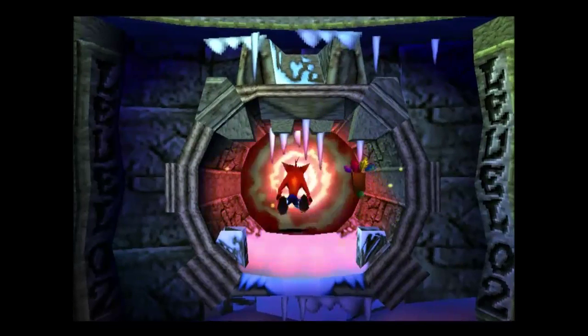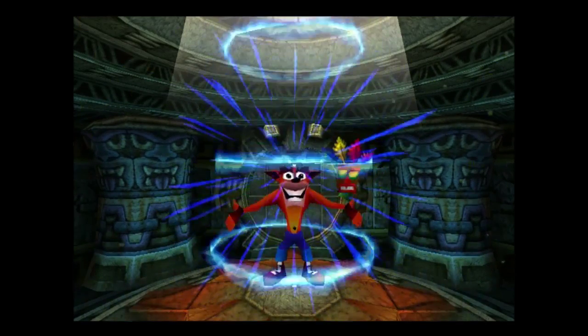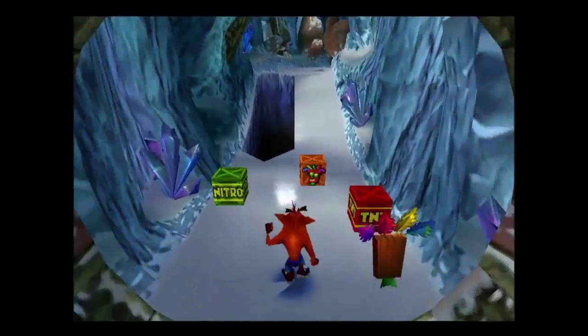Let's go to SnowGo. Now, you can see up there there's a crystal, a clear gem, and there's a red gem — so that's the second of the coloured gems. And there's only five in this game.